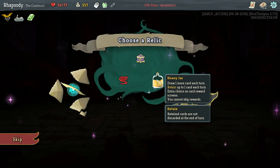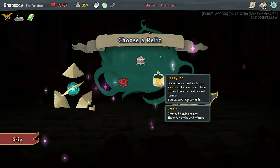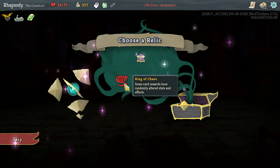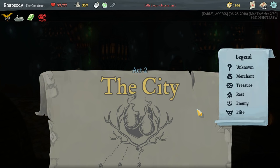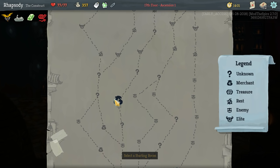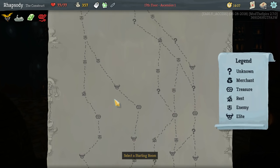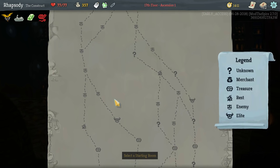Honey Jars from Replay the Spire: draw one more card a turn, retain up to one card each turn, extra choice on card rewards — but you cannot skip any card rewards, which is immediately what's going to kill it for me. I'm going to take a Ring of Chaos again — some cards have randomly altered stats and effects. We had one of these last episode. So right now I'm basically just looking for a path that has the most upgrades — I actually don't even care about how many elites it has, I care about how many upgrade paths it has.